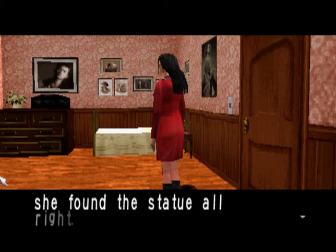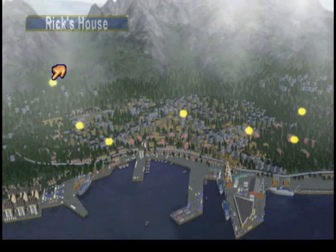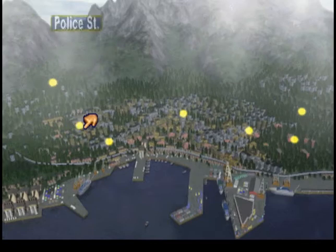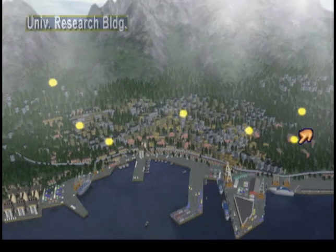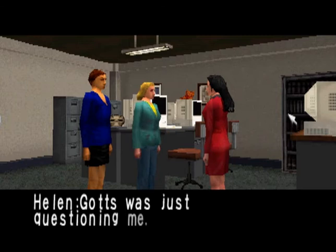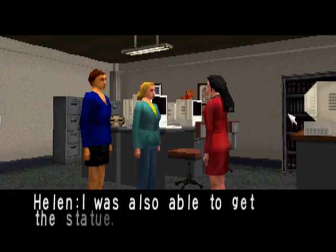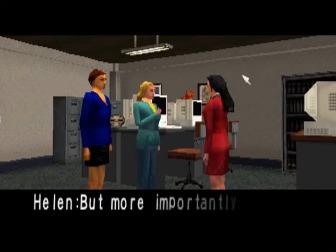I wonder if Helen found the statue. Okay, so Rick's house is now here — Rick's house. I must go see Helen quickly. She's not at the police station — where is she then, at the research building? Jennifer, Scissorman was in the library. Gotts was just questioning me. You aren't hurt, are you? No, I'm all right. I was also able to get the statue, which I think I just passed you despite it being much bigger than that.